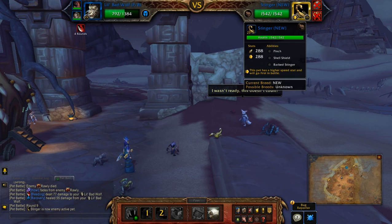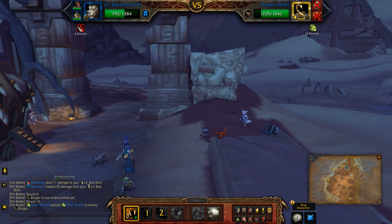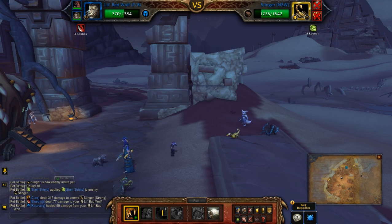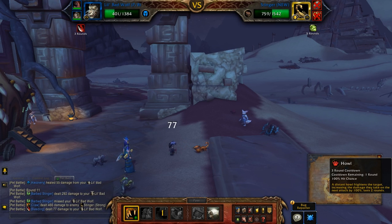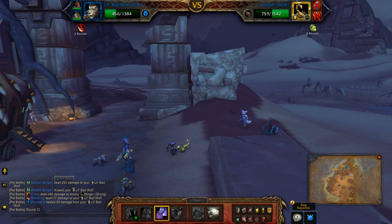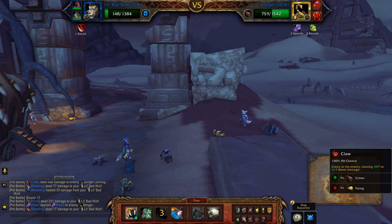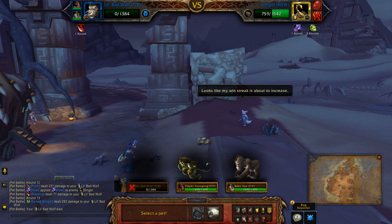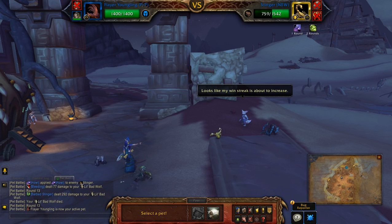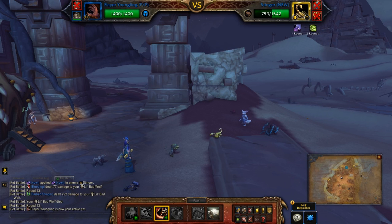So what does this last guy have? Claw it is. I'll wait until the Hal comes back up and then I'll hit that. Claw, Claw — probably won't get it done. Almost soloed him with this one. Now my other little favorite, Flay a Youngling. Might as well Rampage.